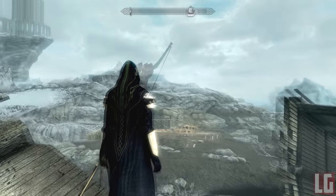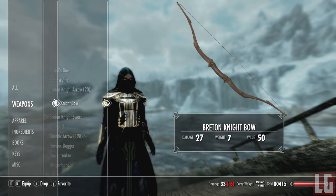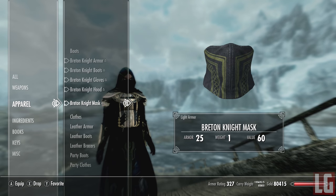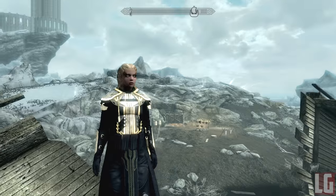In terms of damage resistance it's higher than the Dragon Bone heavy armor, so it's very strong for a light armor. The mod also comes with two weapons — a sword and a bow — both of which are somewhere between Elven and Ebony in damage. Of course all of them can be upgraded and enchanted if you want to.